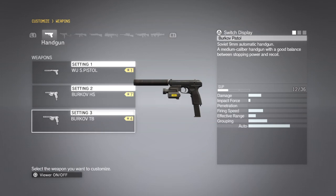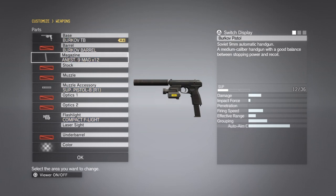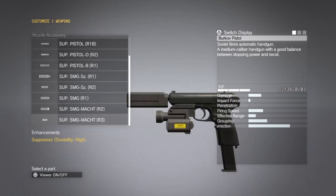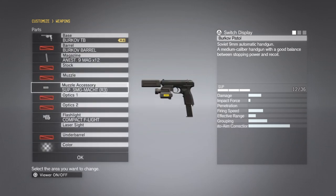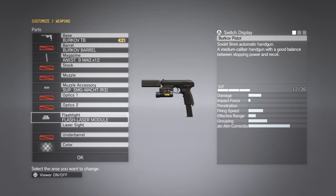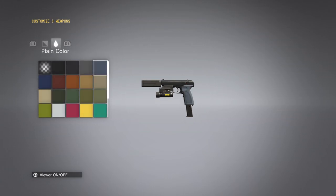Today we're going to be using the Grade 4 Berkov TB Tranquilizer handgun, customized as follows. Leave the extended magazine on there. We're going to put on the Grade 3 Suppressor, or the best suppressor available to you. We're going to swap out the compact flashlight for the flashlight laser module. I'm also going to make it match my camo — you do not need to do this.